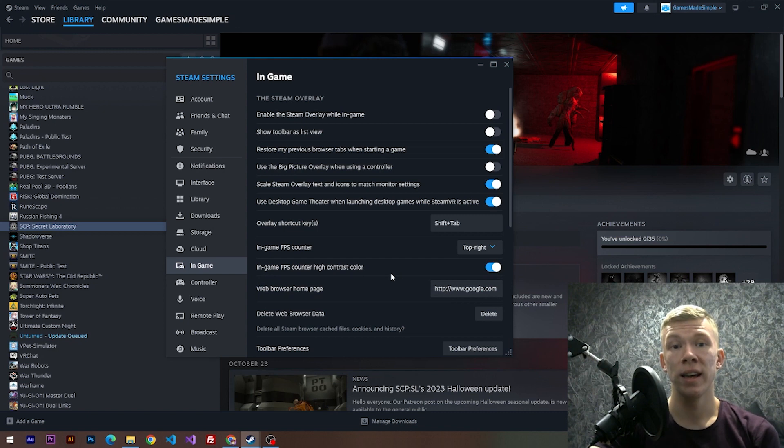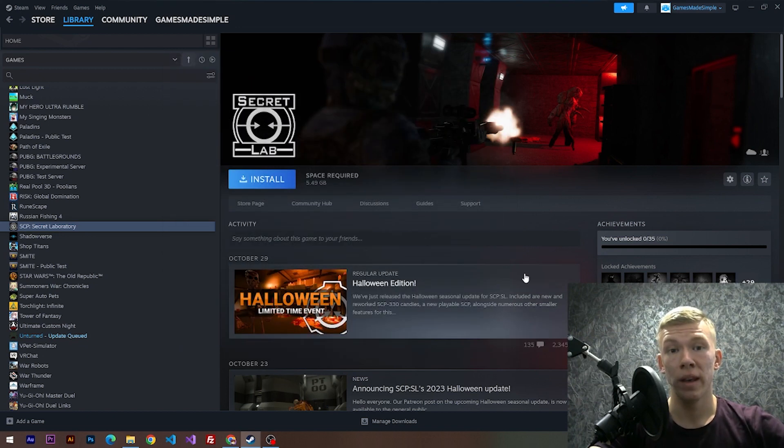High contrast color means the FPS counter will be displayed in green, which is really readable and very helpful. I've turned it on. If this video was helpful, please subscribe to my channel to see more helpful videos about different games. Bye!